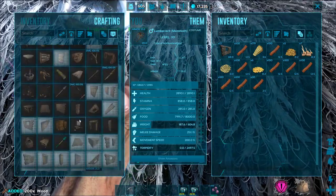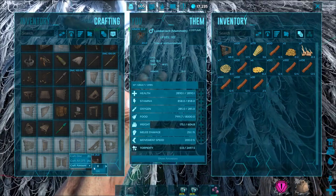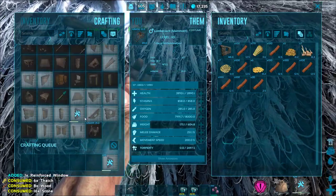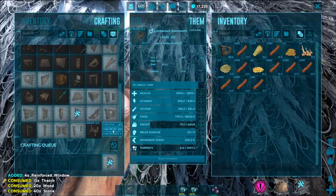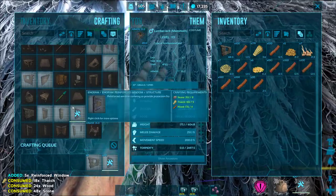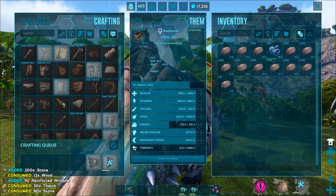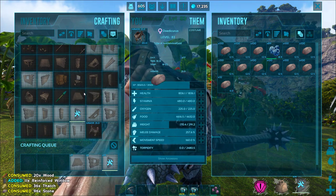I'm standing right between the two dinos. I parked my Dodicarus next to the mammoth because the Dodicarus also has, I think, a 75% reduction on the weight of stone. As long as I park them next to each other where I can reach both of their inventories at the same time, I can just keep crafting without having to worry about carrying weight back and forth. We also got a ton of thatch from the mammoth, and you can get additional thatch using the Dodicarus to smash trees — it'll get just thatch and lots of it. Those are the only materials we need for building stone structures.